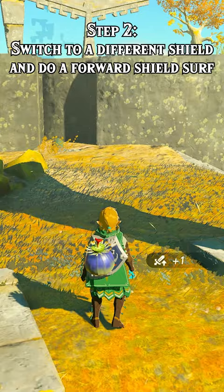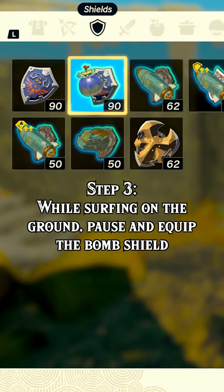Step 3: While surfing on the ground, pause and equip the bomb shield. Step 4: Press B to unpause and immediately press X to jump.